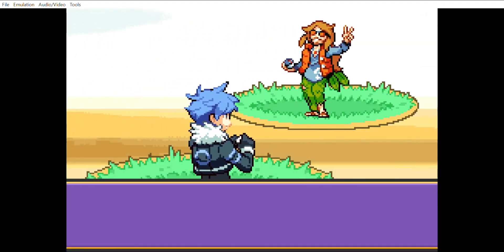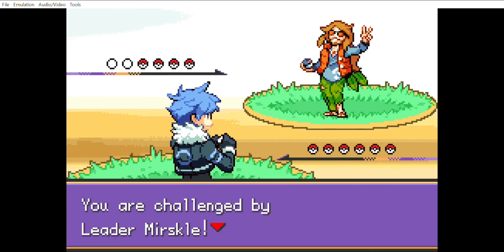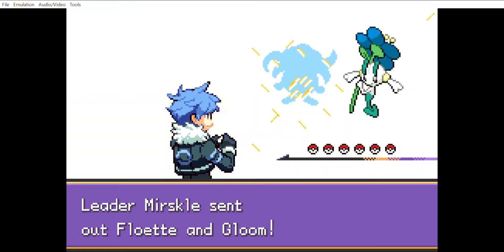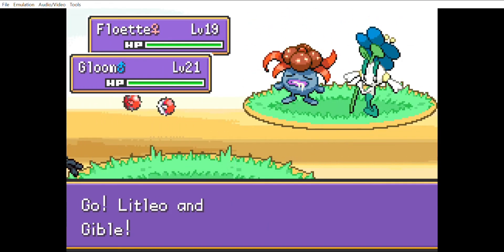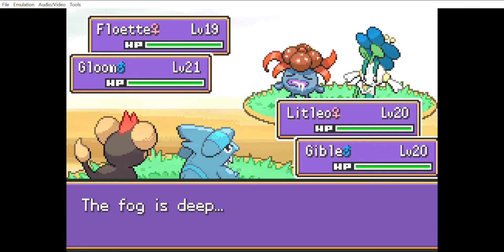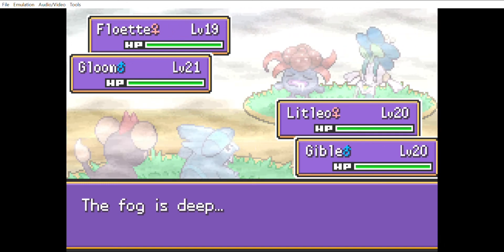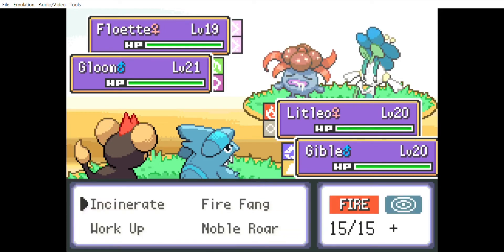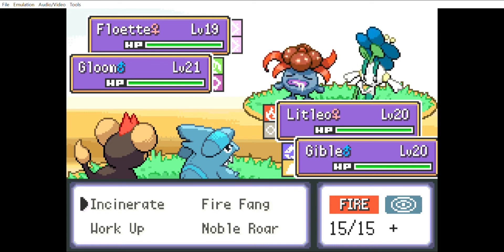Without further ado, here we go. First gym leader Mirskle, let's go. He's going to start with Gloom as well as Floette, and that Gloom is going to be the most dangerous one. I lead with Litleo and Gibble. Now as you can see, the fog is deep — this is a field effect that reduces accuracy of every Pokemon on the field including the opponent's Pokemon.